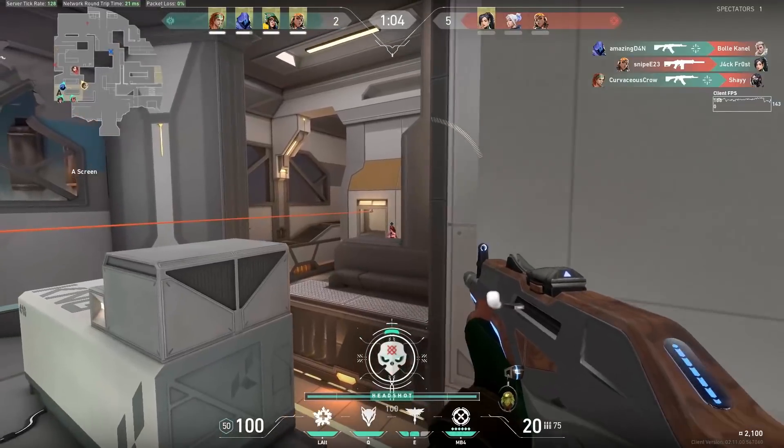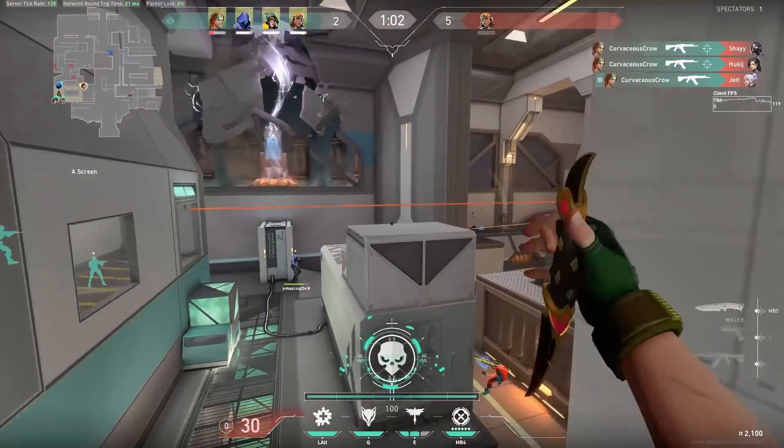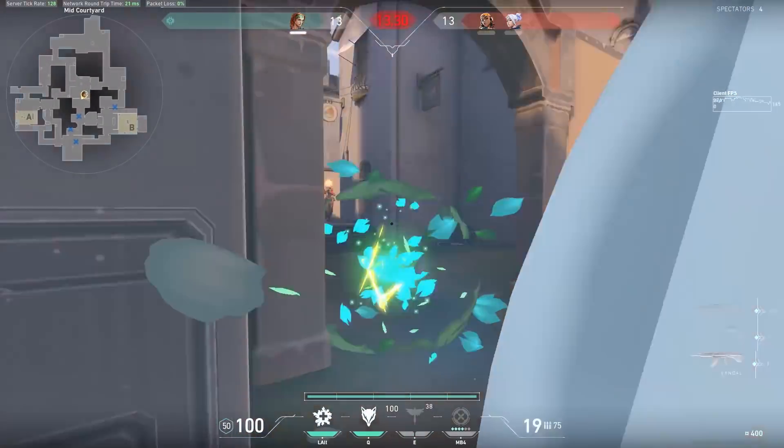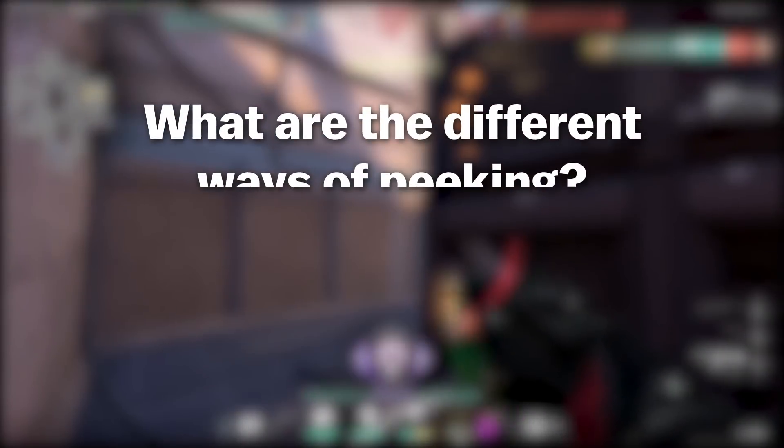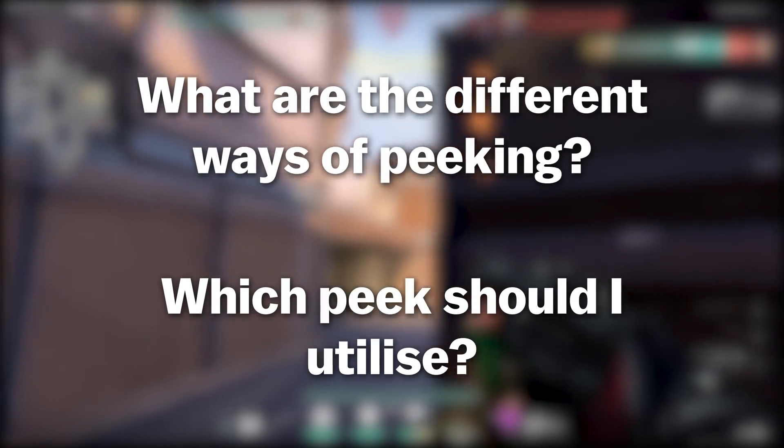Peeking is one of the most important skills a Valorant player can have, but unfortunately not a lot of people know how to peek properly, and even fewer people know why they would peek in one way versus another. So what are the different ways of peeking, and how would you decide which peek to utilize?